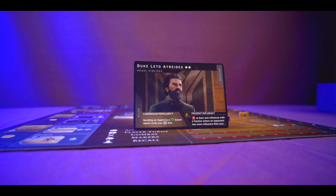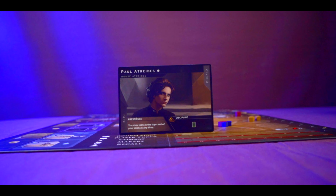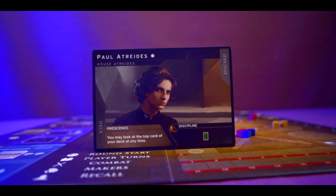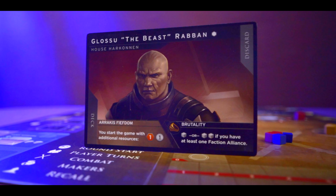There are a couple more phases: the Maker's phase makes unused spaces more tempting, like Lords of Waterdeep, and the Recall phase resets things for the next round. Each player also has a leader card with a special ability and starting components. For example, Duke Leto Atreides makes sending an agent to a green board space cost one solari less. Paul Atreides lets you look at the top card of the deck at any time. Glossu the Beast Raban starts you with one spice and one solari. The first player to reach 10 victory points triggers the end of the game, and whoever has the most victory points wins.